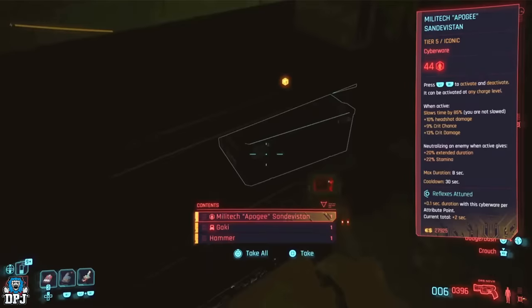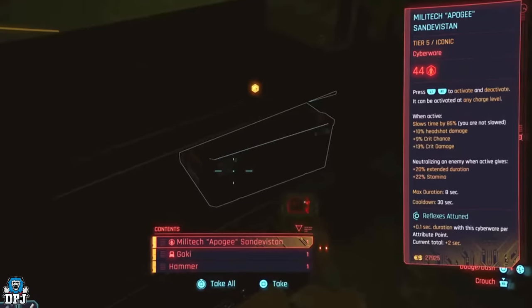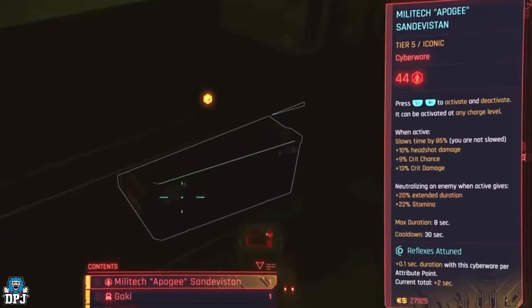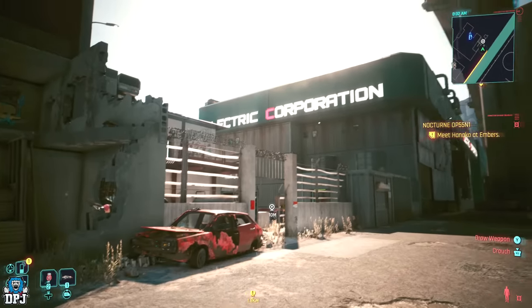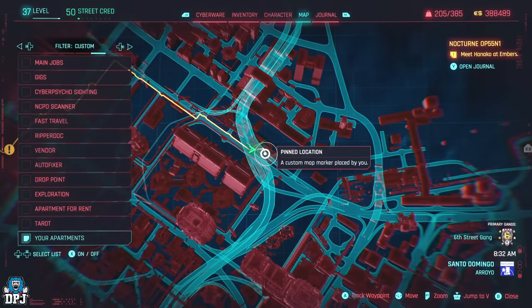Next up we have the Militech Apogee Sandevistan — the David Martinez one. This method increases your chances but it's not a guarantee. It's definitely worth coming here to try because you don't want to miss it. It's a random spawn, and for most players you won't see this until you're around level 40. It is sold by some ripperdocs — I've seen people say it's sold by Victor near Misty's shop in Watson — but this is the one that has eluded me. It's a legendary and many people seem to be getting it from one certain spot.